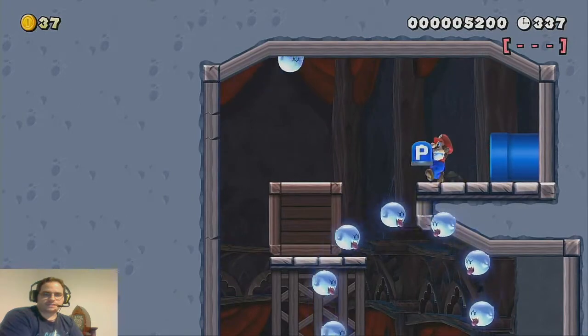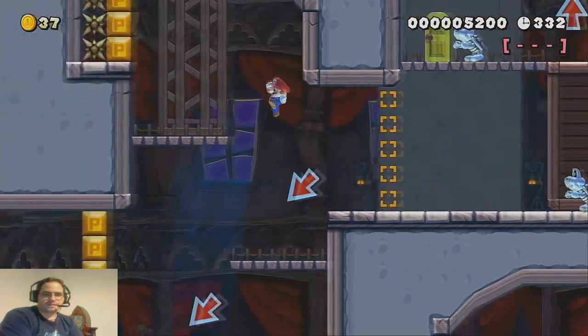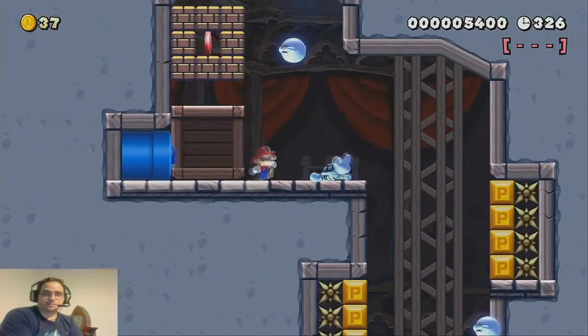I'm going to take this P-Switch down a little ways, because if we stomp on it now up here, we're not going to have enough time to get to the first pink coin. You're going to have to use the P-Switch blocks to get up here to get to this first pink coin — there's just no other way around it.